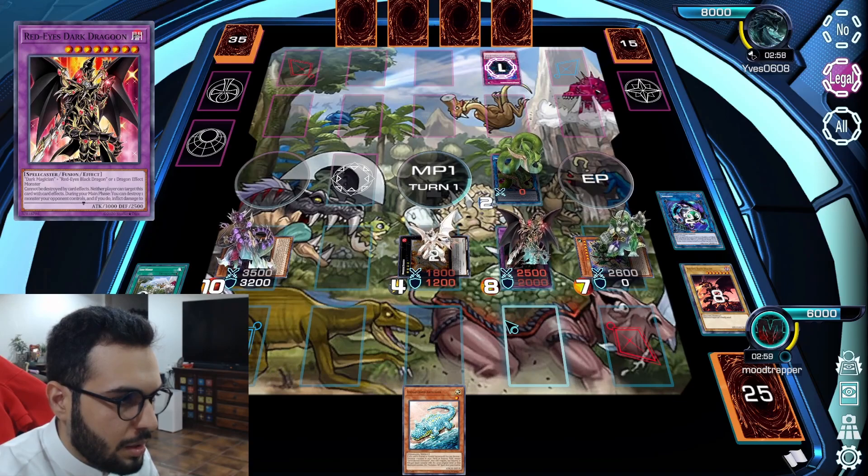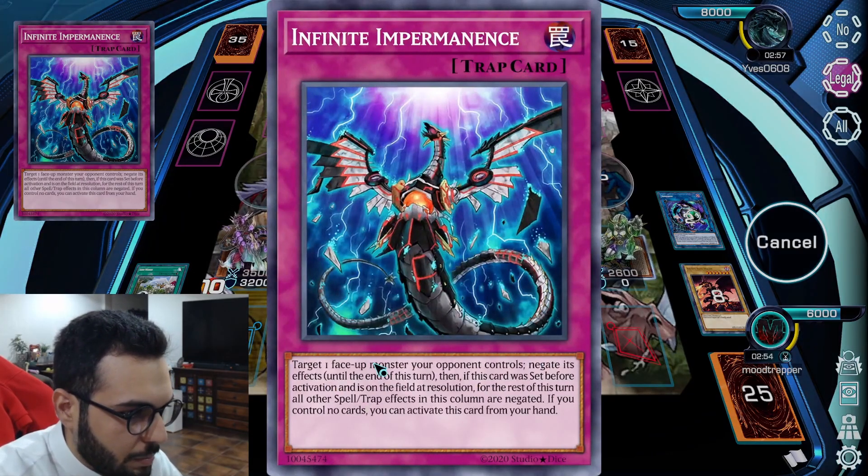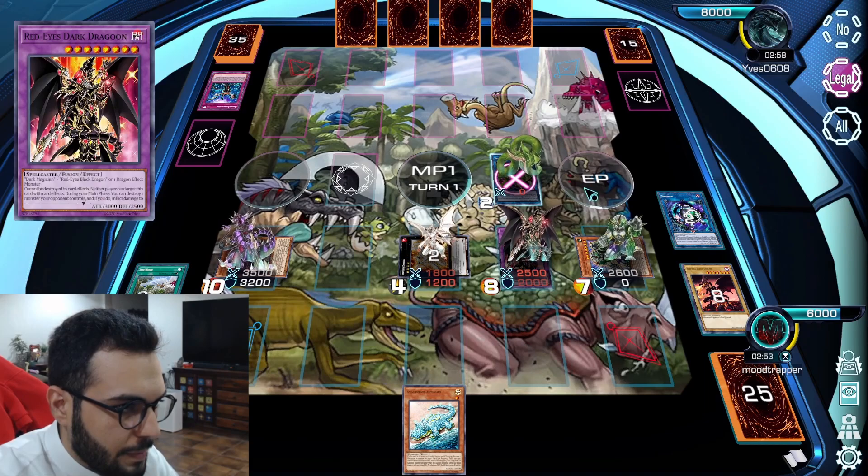Imperm? Imperm negates for one turn, right? Target one face-up monster opponent controls, negates its effect until the end of this turn. Then if this card was set — okay. So we cancel. End phase.